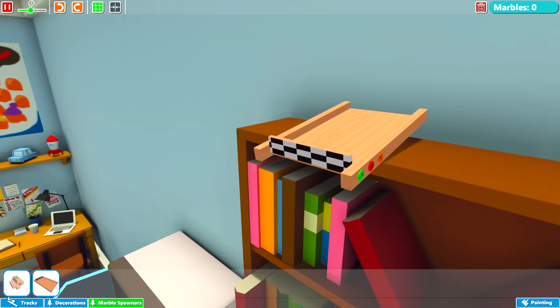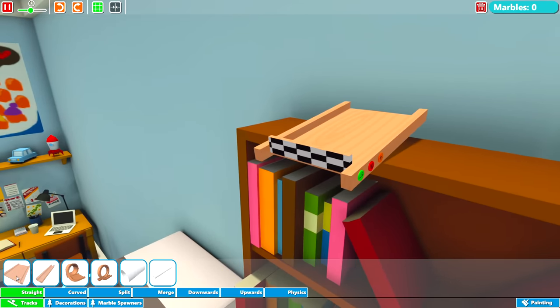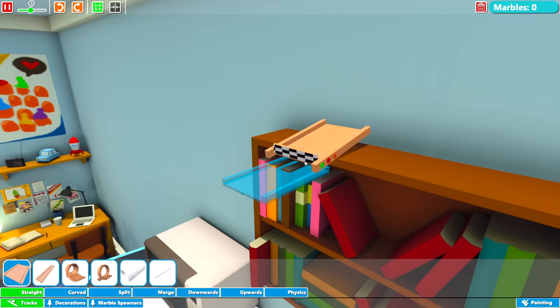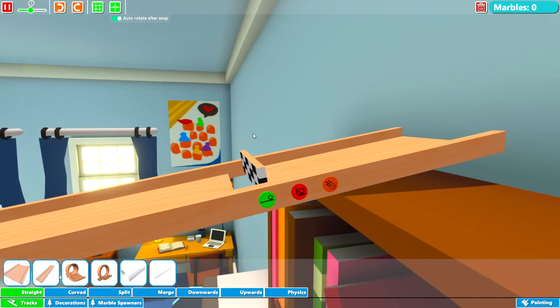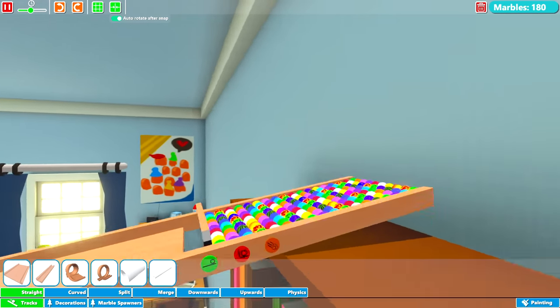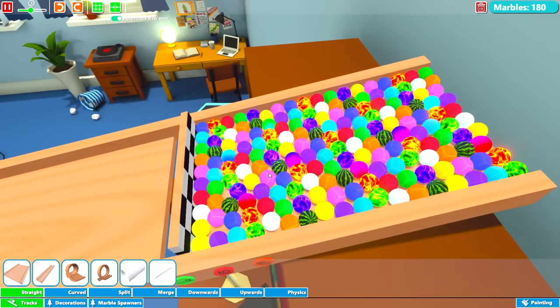We've got our starter piece. If you go to track pieces, let's just do a straight bit first. I need to turn on snapping here. To spawn in the marbles, I think you just press F. There we go — now you get all these marbles in, random colours because I haven't chosen anything specific yet.